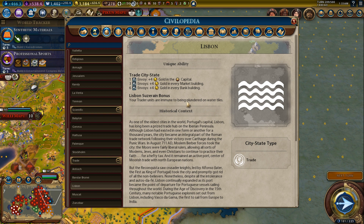Lisbon: your trader units are immune to being plundered on water tiles. If you're doing domination on an archipelago map, this is really strong because you'll be at war a lot but don't want to lose trade routes. On an archipelago map in general it's also good early because barbarians will persist until mid game with so much undiscovered land. But if you're not playing an archipelago map, Lisbon doesn't do much. Very specific to archipelago maps.